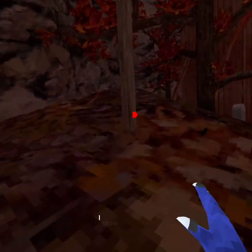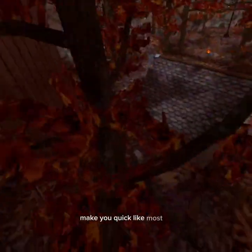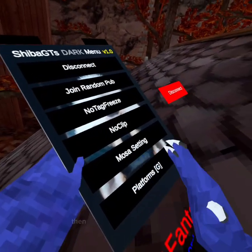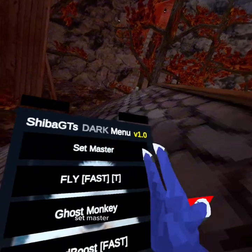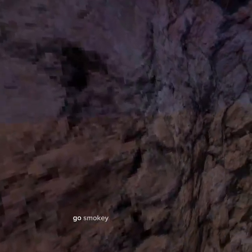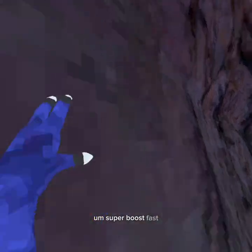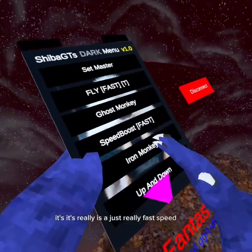Most of the settings — most of the settings work. Then we have platforms, G for grip. Setmaster does not work. Fastfly — it's the same thing, hold A to slow you down. Ghost monkey gives you ghost monkey. Super boost — it's just a really fast speed boost.